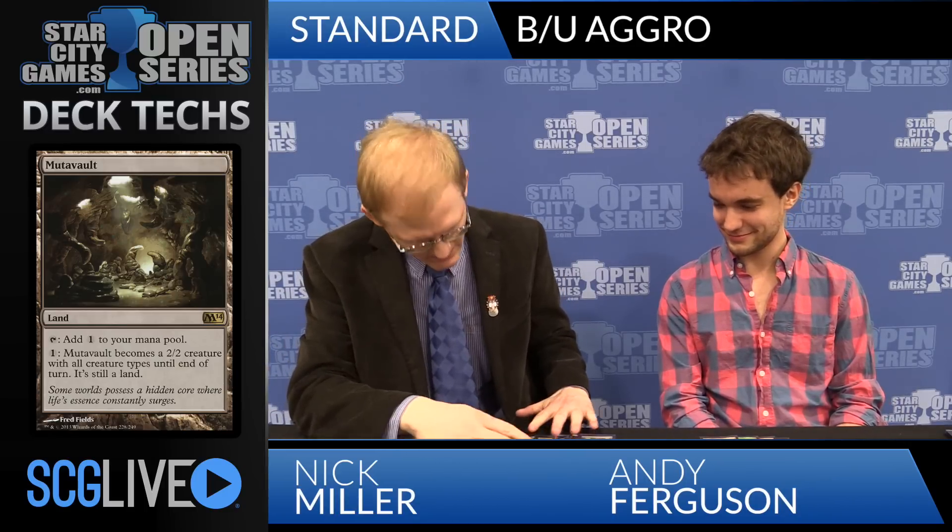Let's talk about your sideboard. You've got Lifebane Zombie to come in against the Green-White decks and anything with that. Dark Betrayal for the extra black decks, and Thoughtseize and Doomblade for killing things and disrupting opposing hands. What I like to see is a one-of Triton Tactics. That card is actually kind of sweet against anything more aggressive than me — which can happen, since I've only got six one-drops. Against Burning Tree decks or Mono Red, I can effectively race with things like Mogis's Marauder and then have a surprise ability to block and completely swing things in my favor.